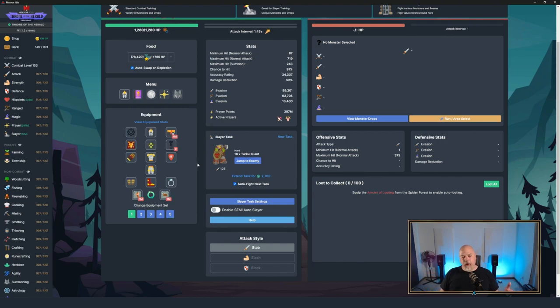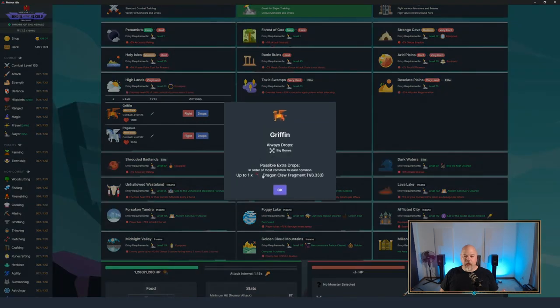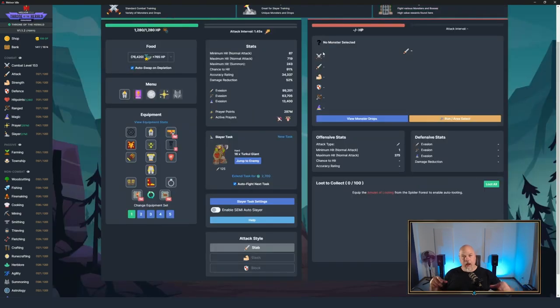The Infernal Claw: go into the slayer area, the Highlands, and get the Griffins and Pegasus - each gives you fragments and you need a hundred of each for the Dragon Claw and Ancient Claw. Then go into the Infernal Stronghold and get 10 cores, combine the two claws with the infernal cores to get the Infernal Claw. This is best in slot.